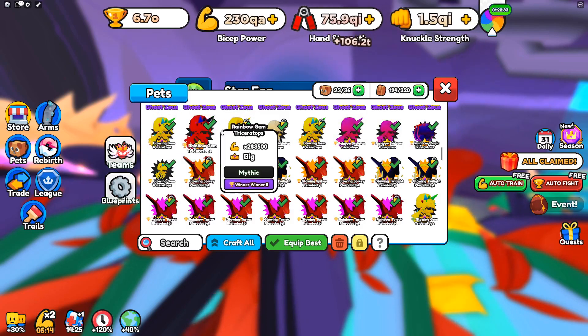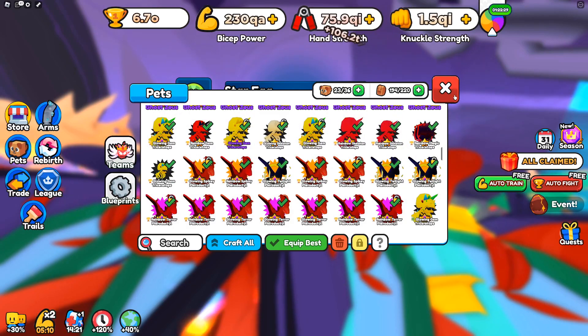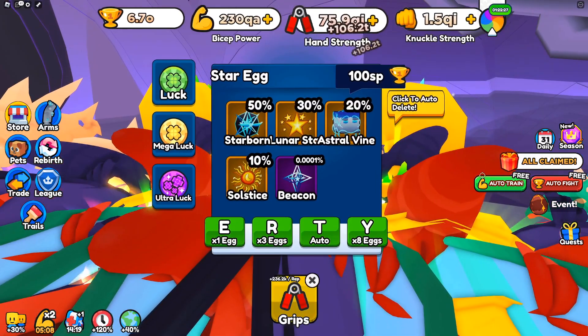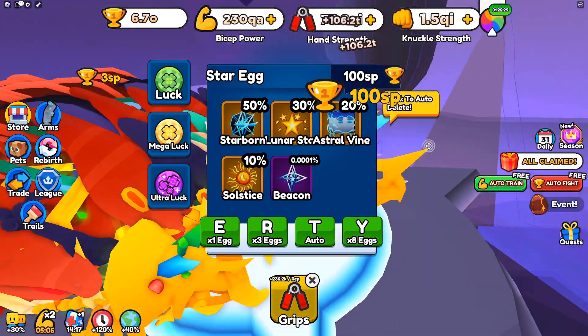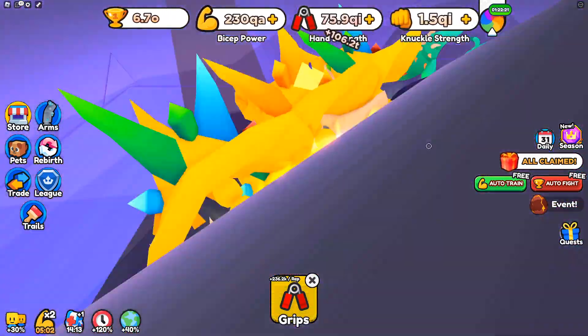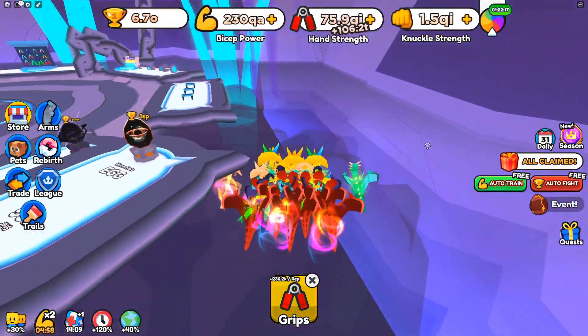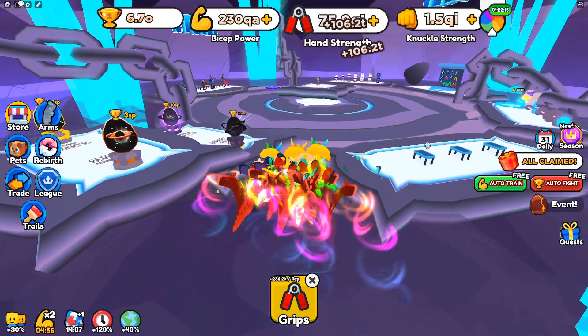These enchantments are pretty hard to come by, so you have to grind for a long time to get Winner Winner 5 or 6. Even for me, I only have Winner Winner 2 and 3 on most of these, though I do have some 5s and 6s as well. Now that we've taken a look at this egg, let's go take a look at some of the bosses we're going to have to fight.